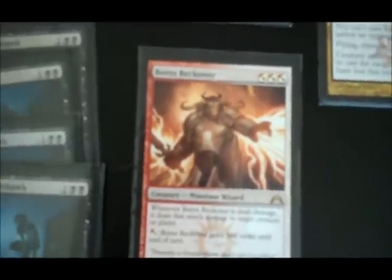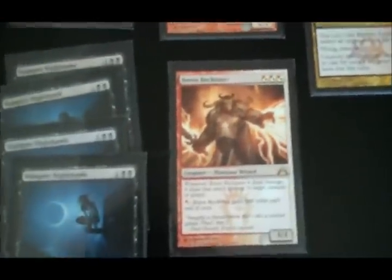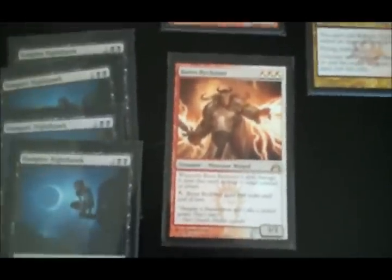I've added in one Boros Reckoner — he's kind of a staple in a lot of people's decks right now. He is a 3/3, costs three to get out — three red or three white or a mix of both. Whenever he's dealt damage, Boros Reckoner deals that much damage to target creature or player. You can pay one white or red and it gains First Strike until end of turn. So a 3/3 for only three mana with a pretty awesome ability — a nice defensive wall that can also be aggressive. So I threw one of them in.